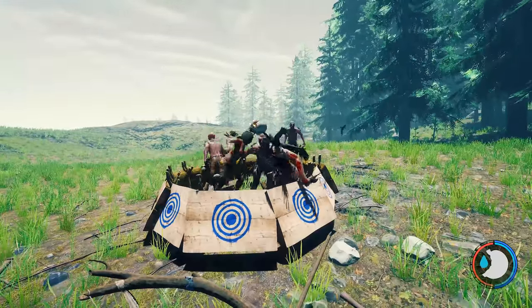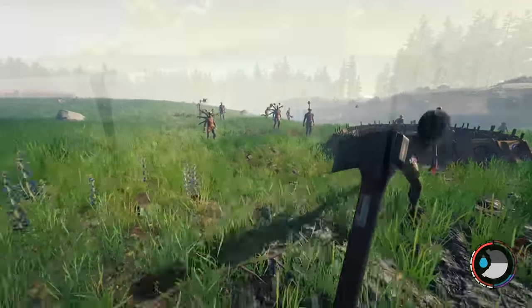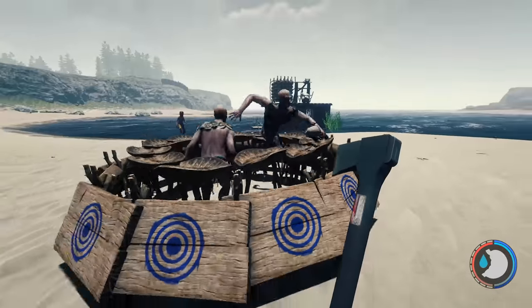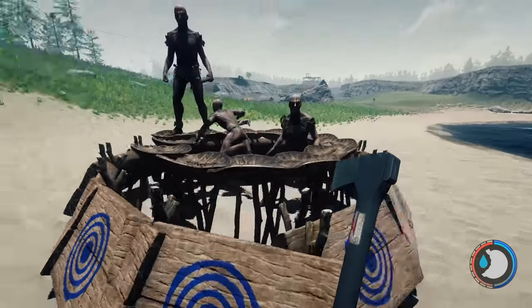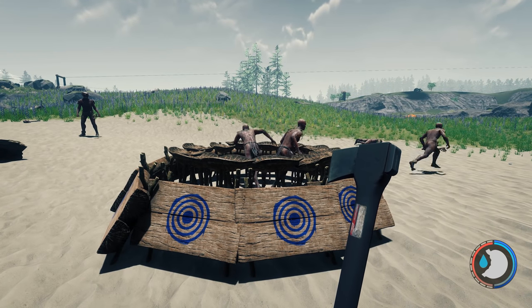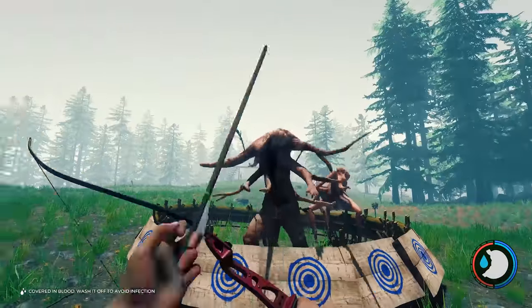The prison trap idea I came up with using targets no longer works because cannibals can jump over targets. If you line the inside with water collectors they can't jump them. However, using targets as a prison trap will stop mutants from getting out most of the time. If you line it with water collectors it will stop cannibals, but mutants will be able to destroy the water collectors — so you technically need two different types, unless you have building destruction mode off.